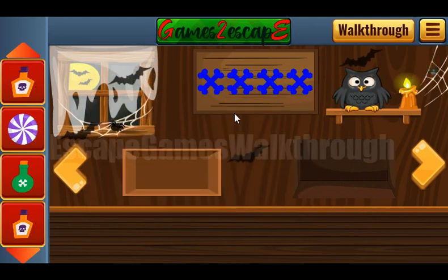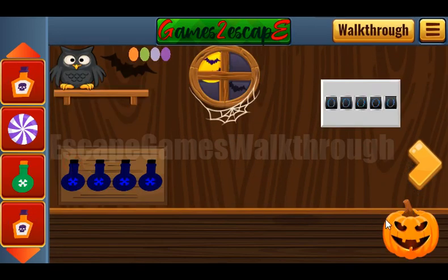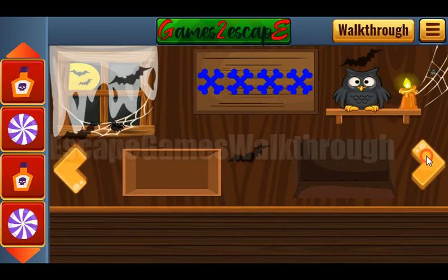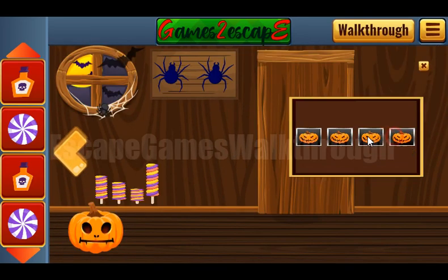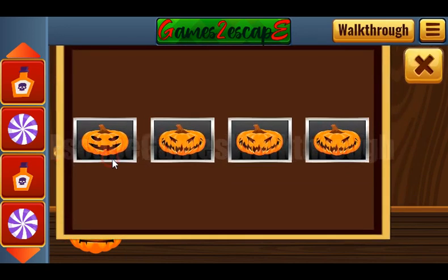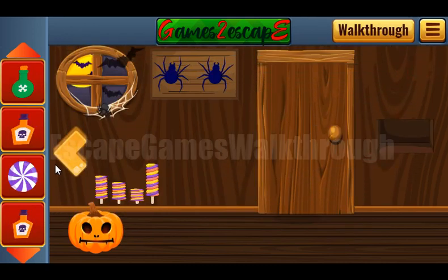Let's look at these pumpkins here. Their faces 1, 2, 3, and 4 are to be set here the same — like that, like that, and like that. We've got one more potion.